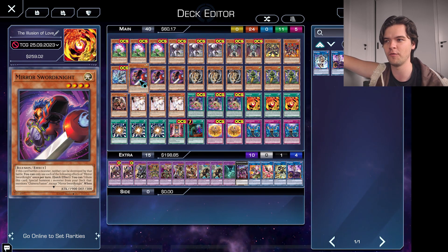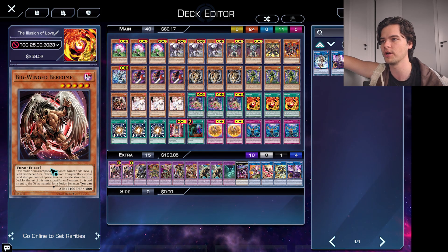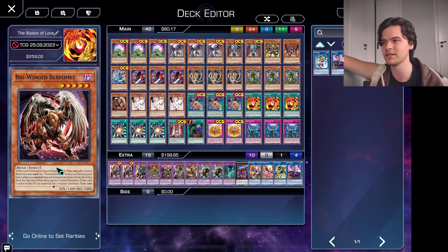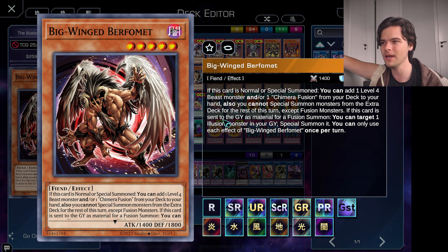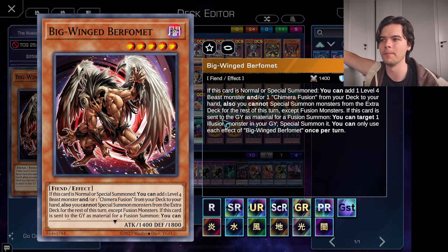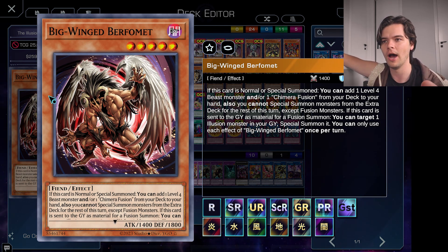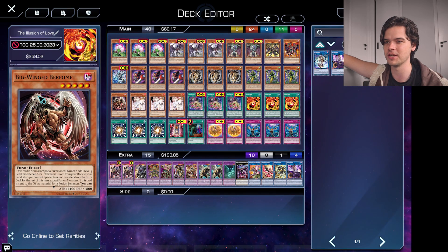Finally for the Chimera cards, we run one copy of Gwing Burfumet. This card can be searched with Gazelle, so that makes it decent enough to have. He can come in handy — there are ways to put him in the graveyard and then summon him out from the graveyard with your Chimera's effect. But this guy doesn't do too much. If he's normal or special summoned, you can add a level four beast monster and/or Chimera Fusion from your deck to your hand, which basically does the same thing as Gazelle, but slightly different. The only problem is he's a level five, so we don't really want to see him in our opening hand as he does require one tribute.